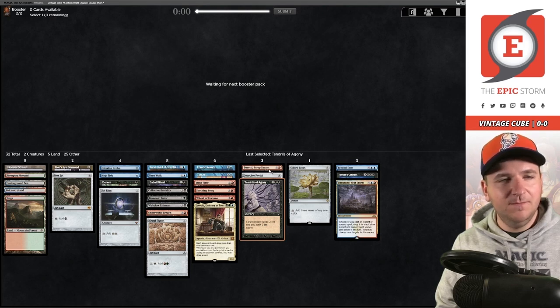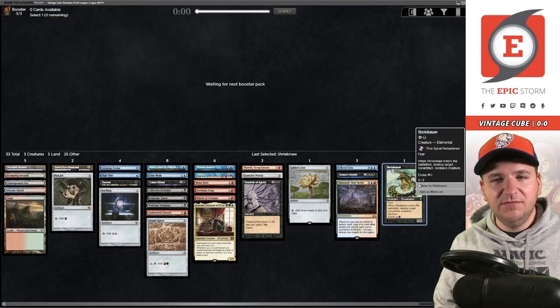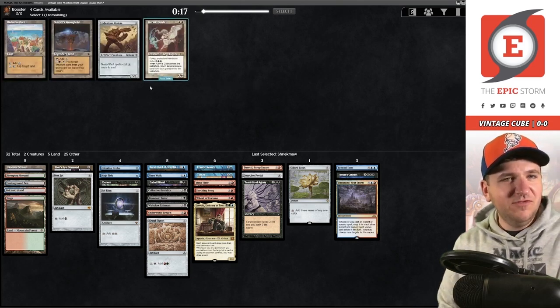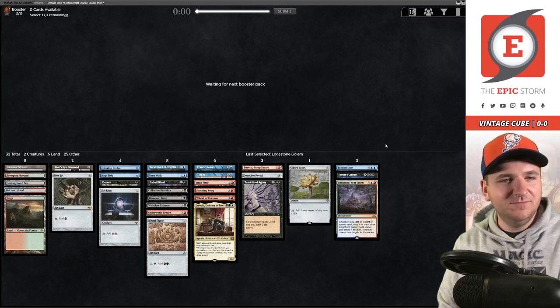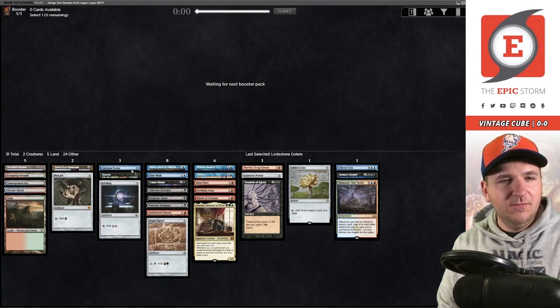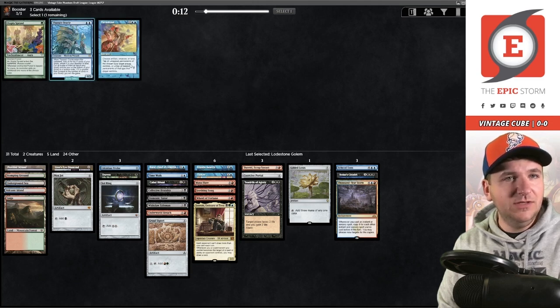Come on, give me Turnabout please. We'll take Metamorph — maybe I should take Shriekmaw for removal, a nice cyborg option since I'm probably not going to play the Metamorph. Then Lodestone Golem — that's the best card in the pack, not hate drafting at all. I think there's a good chance we don't actually play High Tide here; we just accept we have Mana Flare, Frantic Search, and Brawl. Frantic Search is also pretty good with Underworld Breach for what it's worth. We did get the Turnabout!